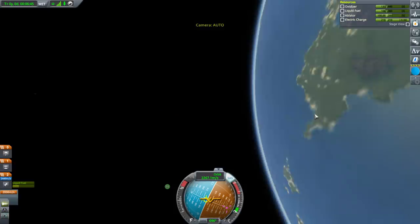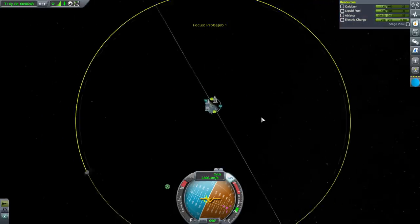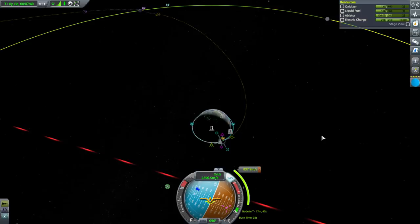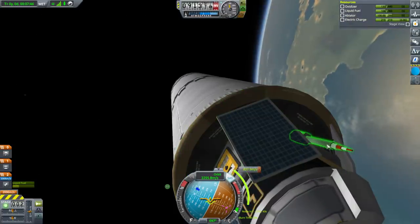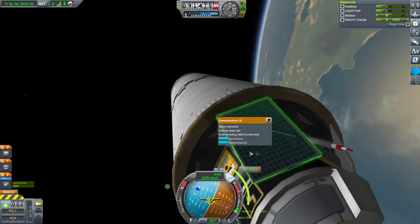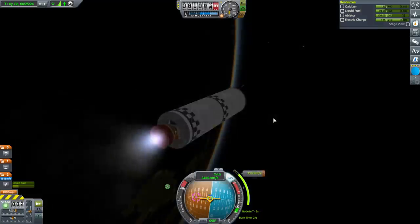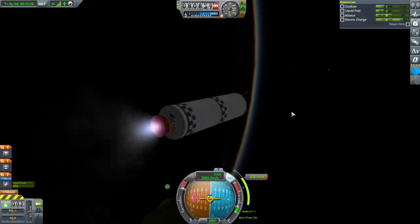That will do. We've got 2,000 meters per second left — that should still do the trick. We've got a 40-kilometer periapsis around the moon, burn in 17 minutes. Electric charge is recharging. I'm not sure if we have to extend the antennae, but I feel safer doing so. The moon is fairly big — it's tough to miss.